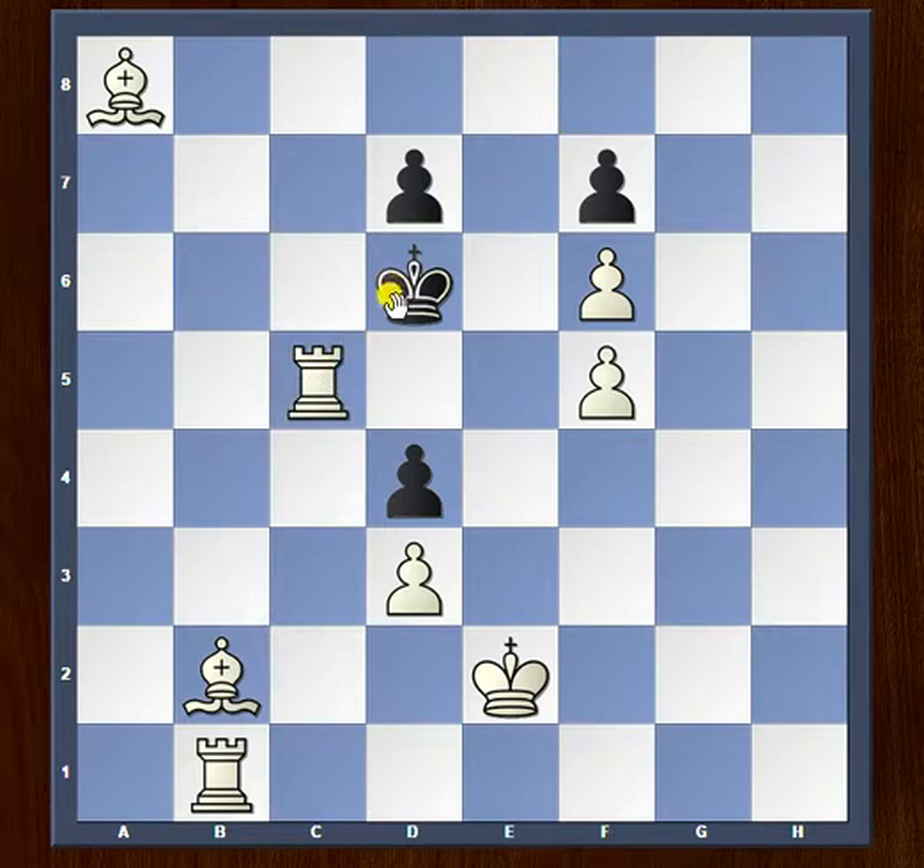Black's only legal move is to capture. In Fritz problems it's very common that there will be only one single variation — one single neat and clean variation, so no confusion at all.